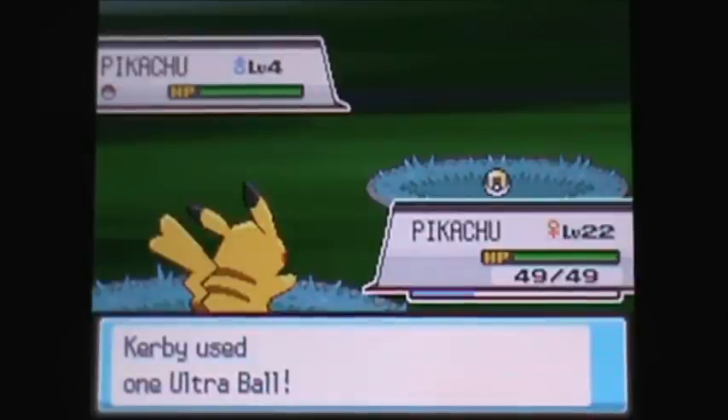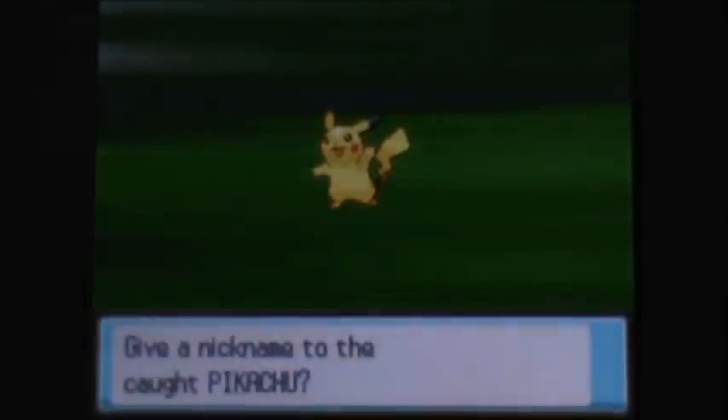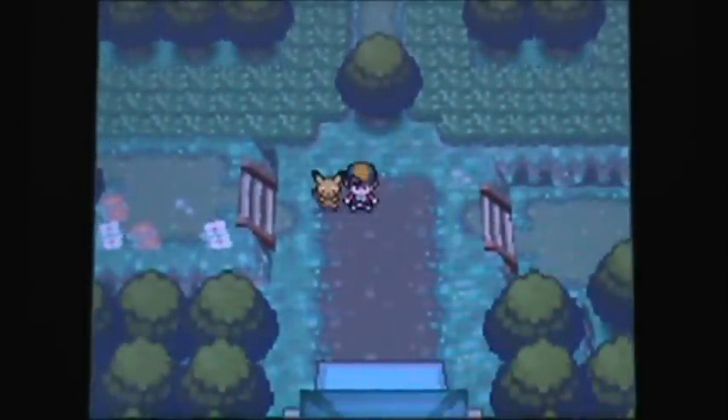The reason you can only get Pikachu with a Light Ball is if you have an Electric static Pokémon — like Pikachu or any Pokémon with the Static ability — in your party. Like I said, the Light Ball has a 5% chance, and if you find a Pikachu at 50%, it will be holding an Oran Berry, which can only restore Pikachu's HP.